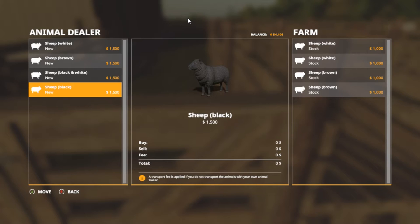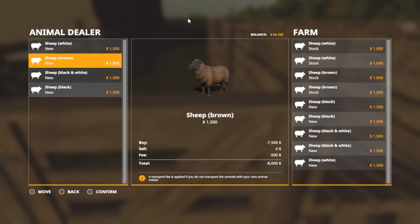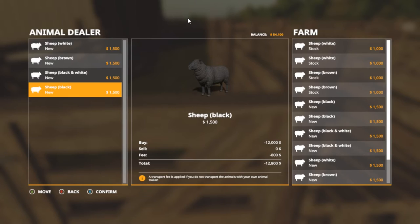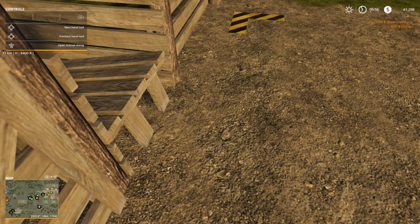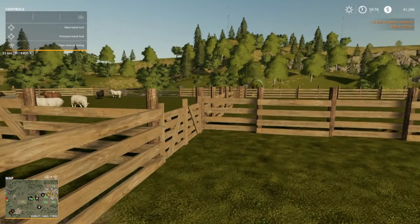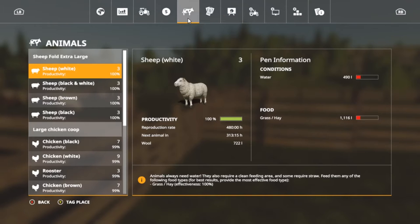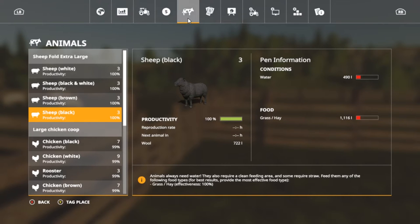Let's go ahead and go with this, and then we'll get four actually. Total $6,000 — that ain't bad. Let's go ahead with that. X to confirm. $12,000 livestock, $800 other — must be transfer fees. Now if we go to our screen, we'll get three white, three black and white, three brown, and three black.